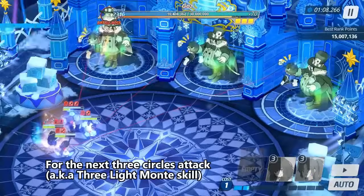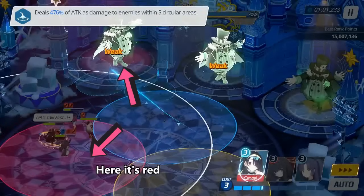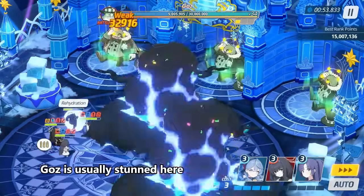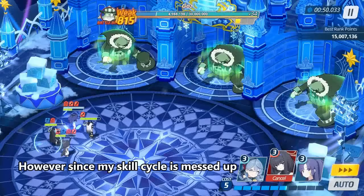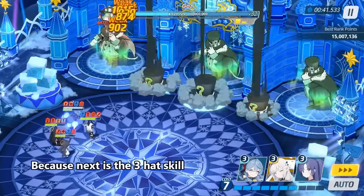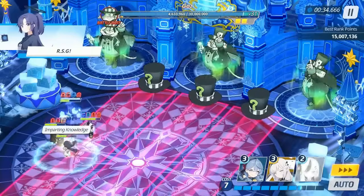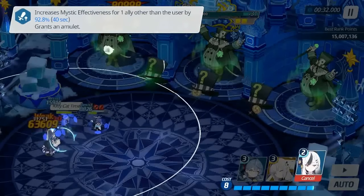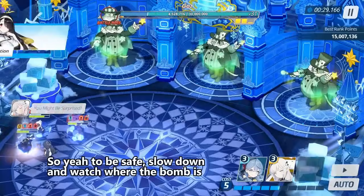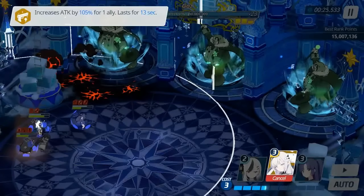For the next 3 circles attack, as long as your team stays in the circle with the same color as the real Goz — here it's red — your team takes no damage. If you have decent crits, Goz is usually stunned here. However, since my skill cycle is messed up, it's not ideal. Because next is the 3 hat skill, let's gamble again and see. Ui dies, so you have to be safe — slow down and watch where the bomb is. Luckily Goz is low enough here, so I'll just continue.